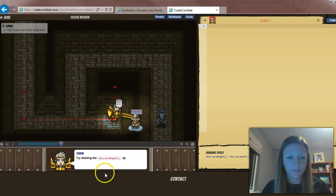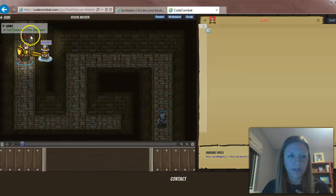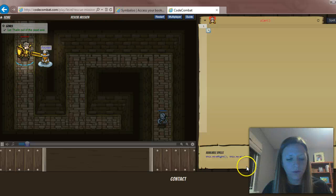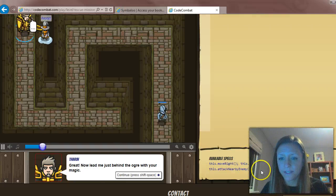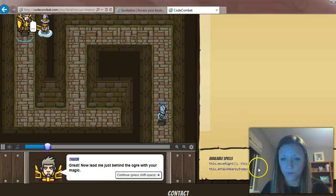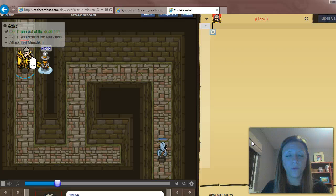You can hit shift+space again. Now you're going to lead him where he needs to go. It starts him back at the beginning. Down here, these are the prompts — the code that you use to move Theron through the hallways.